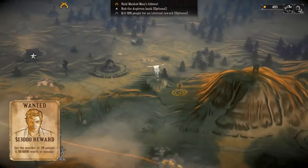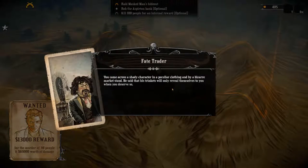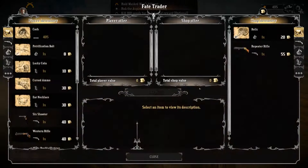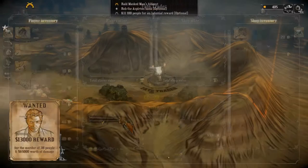Let's visit the Fate Trader. Came across a shady character in peculiar clothing by a bizarrely marked stand. He says he has trinkets which will only reveal themselves to you when you deserve them. Let's have a look - it's just a relic and a repeater rifle. That was a bit of a letdown.